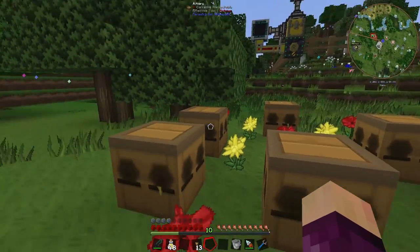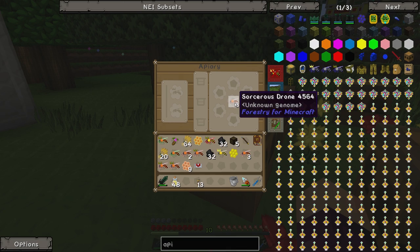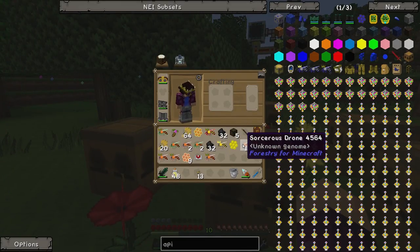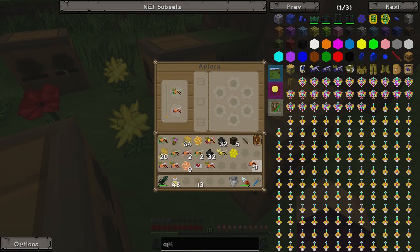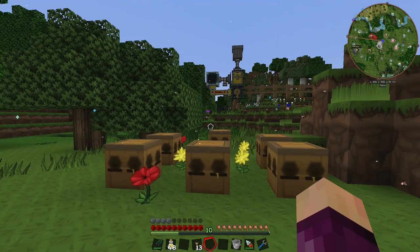A little while later I went ahead and made five more apiaries, set them down, filled them with bees. These are now mostly all done. Once finished, we get the princess back as well as three sorceress drones and a mundane comb. We'll stick the princess back in. One only got us two drones, but that's fine - we also got our princess back, which I believe always happens. All of these were fairly similar; we just got a ton of drones. There's also a cool particle effect that comes off when all of these are activated at once.